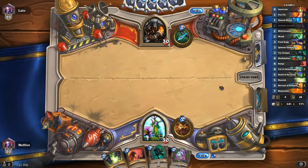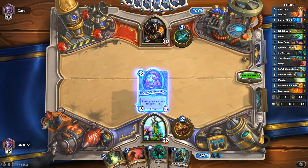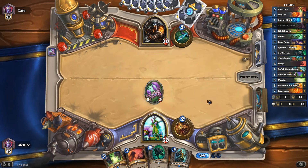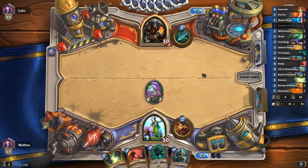If he has Patches, that'll be nice, but I doubt it. Most Hunters don't run any kind of pirate package. No matter what, I would have played this for tempo anyway — you have to get something on the board. Next turn we have Tar Creeper, or we could Hero Power for anything he gets on the board. He does a Hero Power — not great, but it's not bad either.